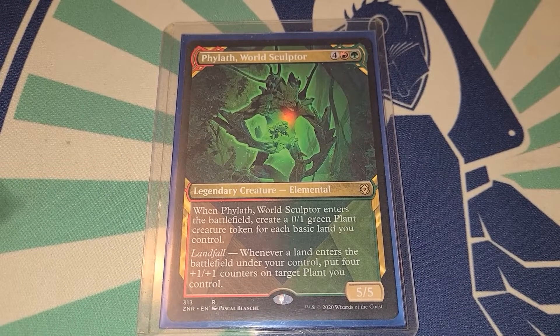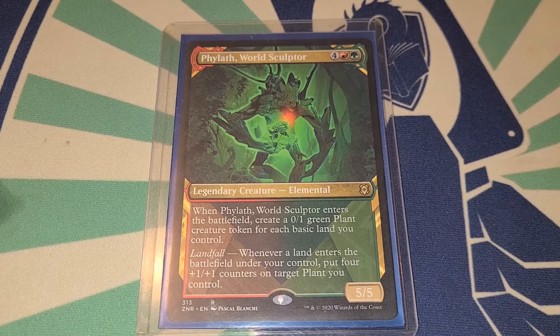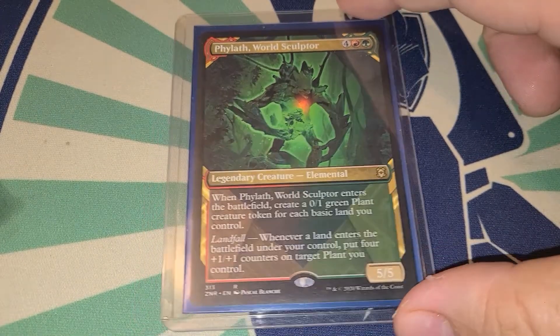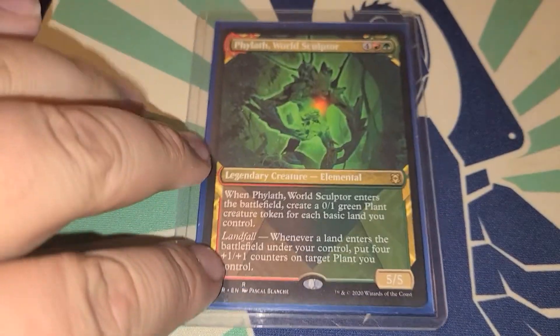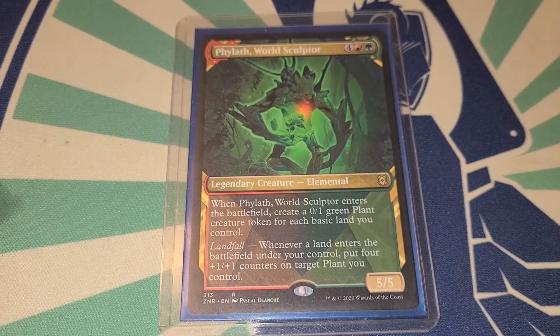What's up guys, welcome back to another commander deck tech here on the channel. This is probably the 20-something — we're in the 20s with deck techs now. This deck tech is Phylath, World Sculptor. I pulled him out of Zendikar Rising and it was like, oh well, we're gonna build this deck, and I built it because why not. So it's a landfall-based deck.